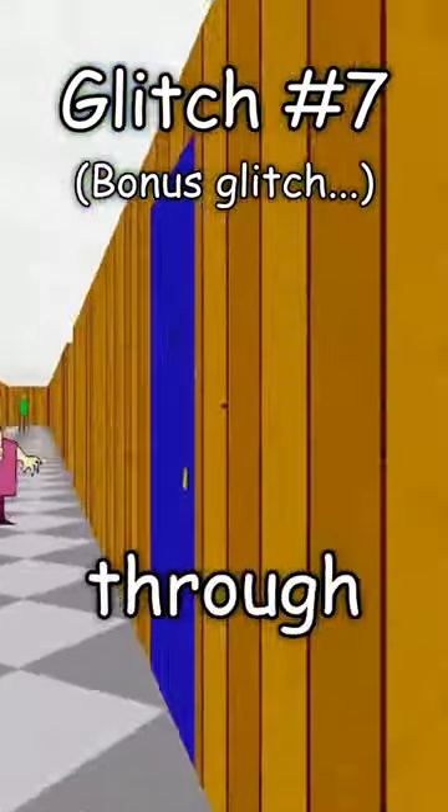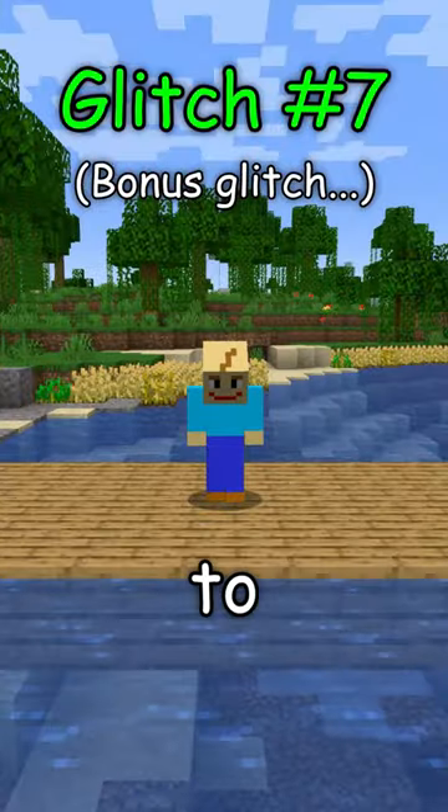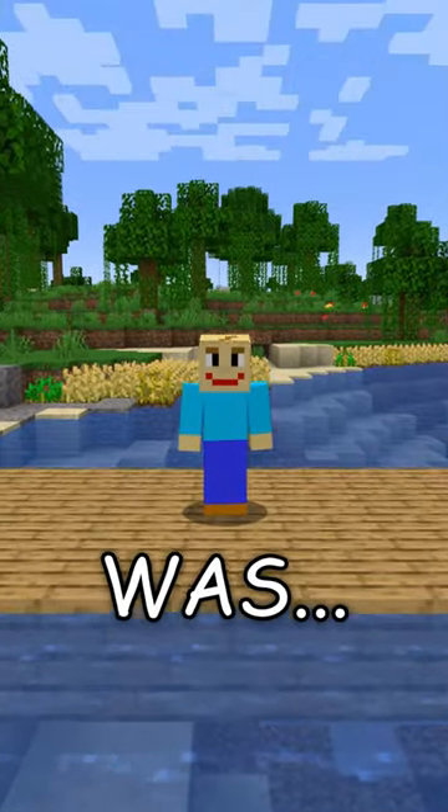And here's a bonus glitch: Beans can shoot you through the wall when you're against the other side and you're only a chunk apart. Someone please add this to the Baldi wiki. But this was... that'll be familiar with the wiki. Let's do this.